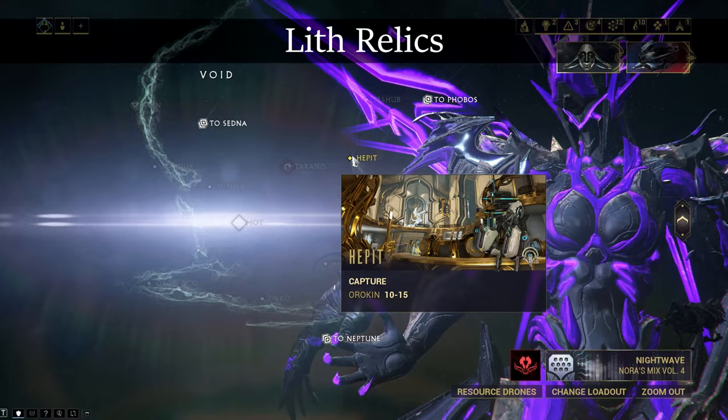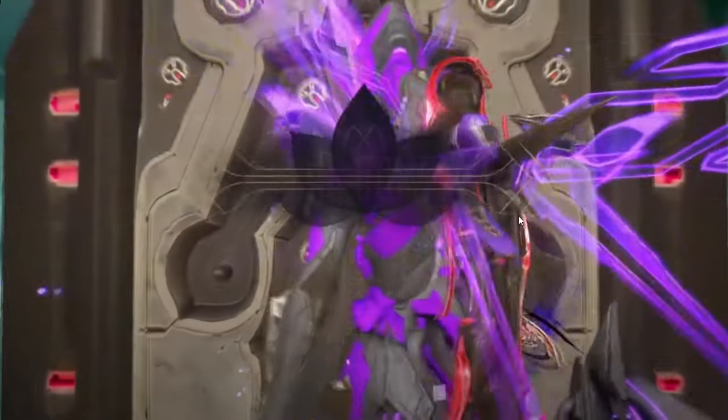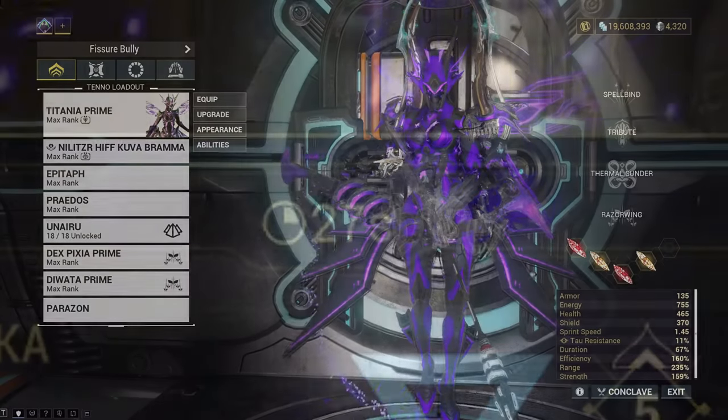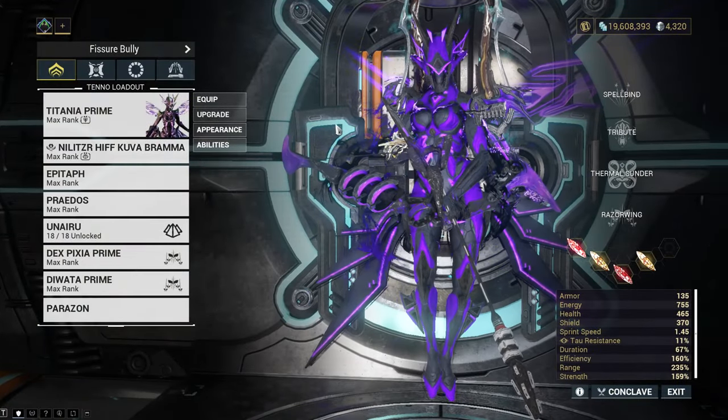The best mission for farming Lith relics is Hepit on Void. This is a quick capture mission that can be done under 30 seconds if played right, so depending on your loading screens you can stack up on relics really fast.